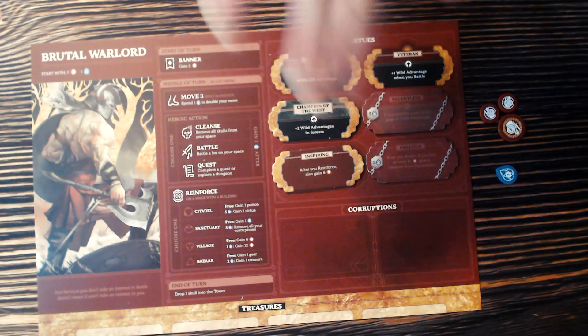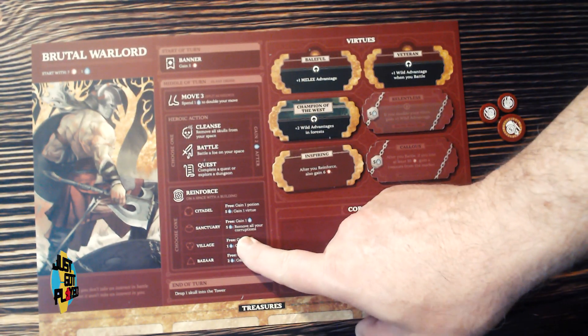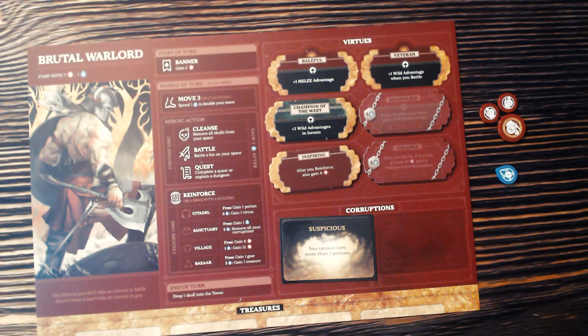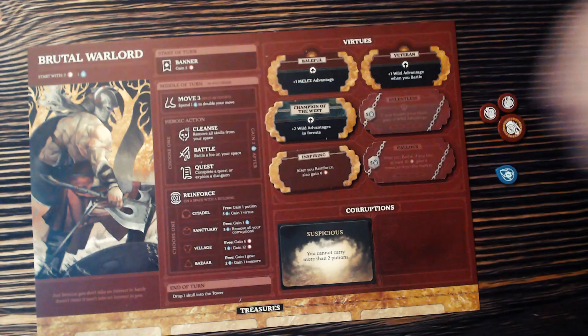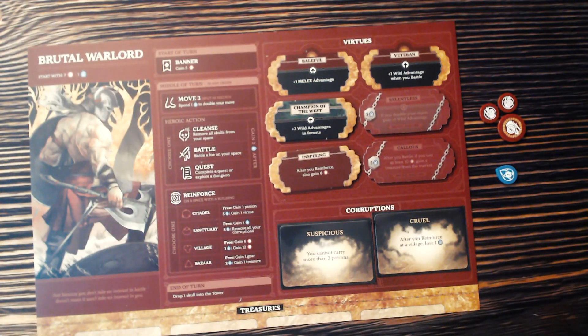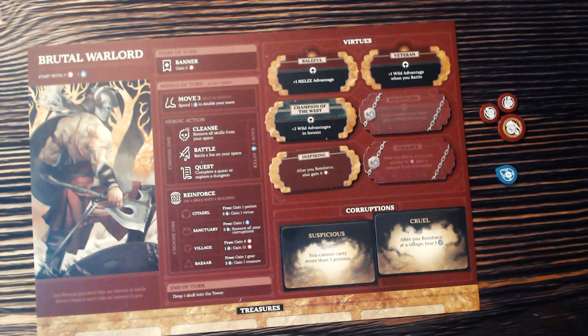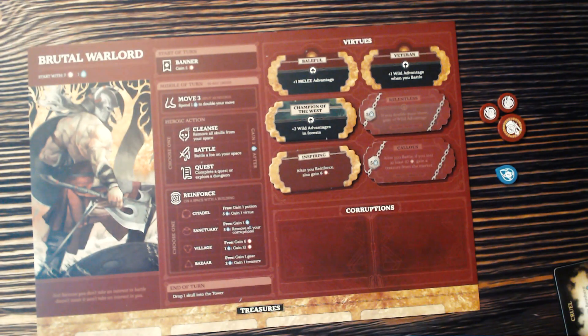At the Sanctuary, you can pay a Spirit to remove all your Corruptions. Corruptions are kind of like your life total — you only have really three, because if anybody gets their third Corruption, everybody loses. They also have effects on them: one says 'Suspicious — you cannot carry more than two potions,' whereas normally you can carry as many potions as you want. If you get a second corruption, you're 'Cruel' — after you reinforce at a village, lose a Spirit. Get your third and everybody loses. You can pay a Spirit at the Sanctuary to remove all corruptions.